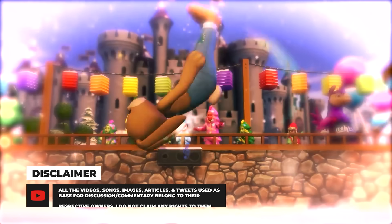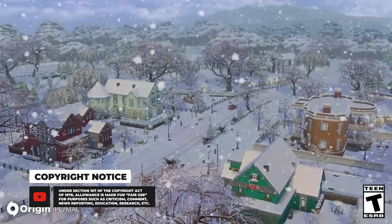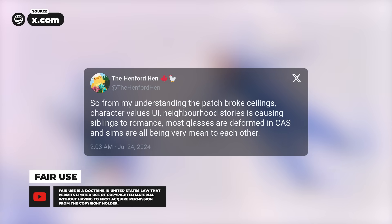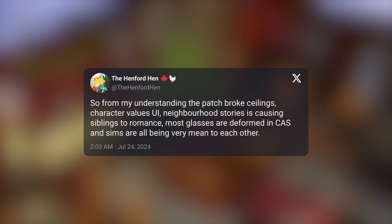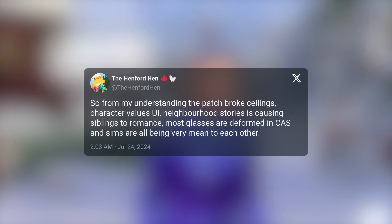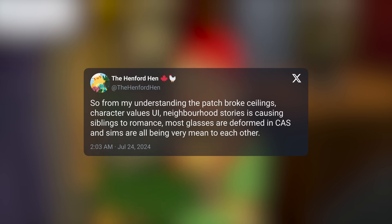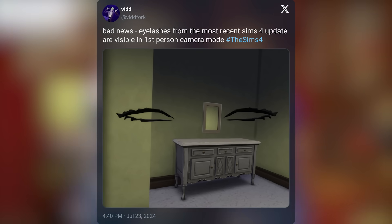Going back to the first patch now, unfortunately there have been a bunch of new issues introduced. If you guys are experiencing anything, let me know in the comments below. We are hearing that ceilings have broken, there are issues with the character values UI, there's an incest bug in relation to neighborhood stories, weird issues with glasses being deformed in Create-a-Sim, and even some very mean sims. I have some of these tickets from Answers HQ pulled up.